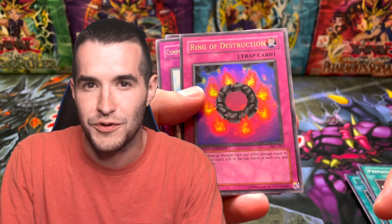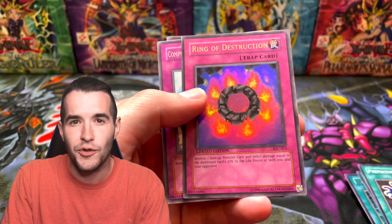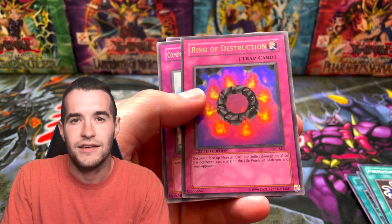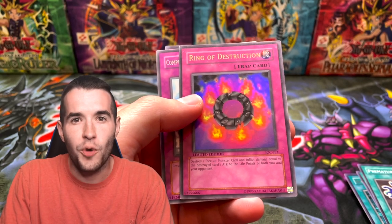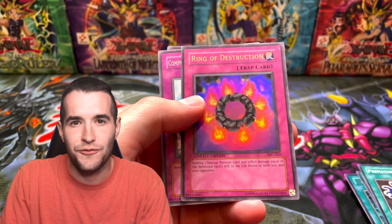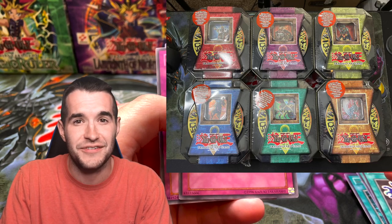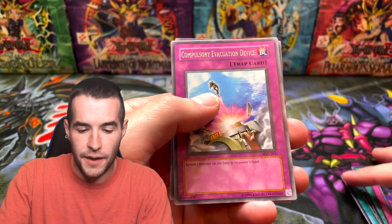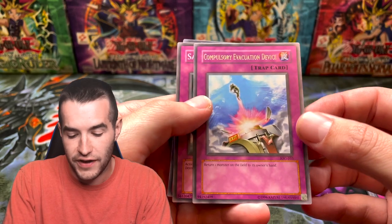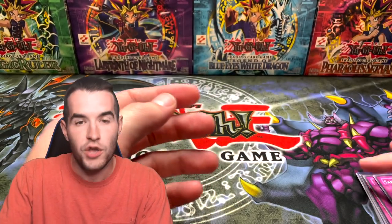Book of Moon, first edition. Ferroric Guardian. Nobleman of Crossouts is just insane, such a good card. Premature Burial obviously good. Ring of Destruction — that's a holo from Invasion of Chaos special edition. Speaking of special editions, we're opening every single special edition in a few weeks — it's gonna be crazy. I've actually purchased all of them, they're on their way. We're also opening every single 2004 Tin on Saturday — that's two days from when you're seeing this. There are six different tins, make sure you guys show up.